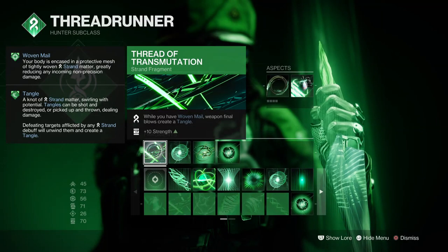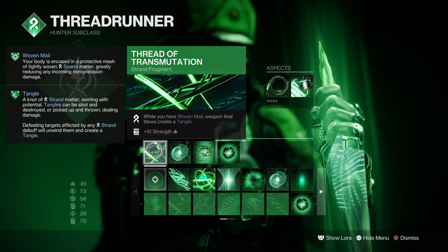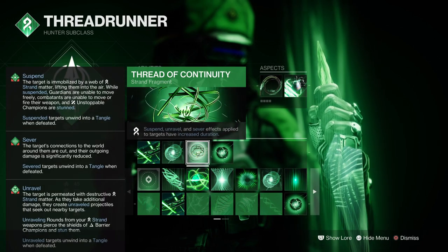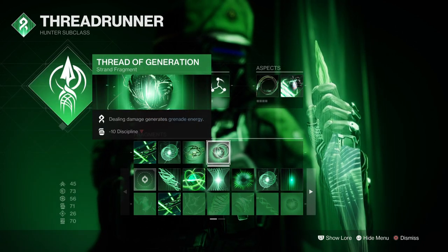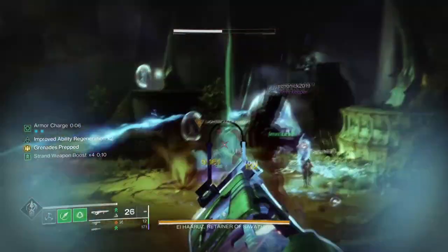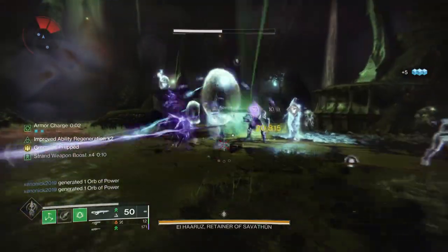For our fragments we have Thread of Transmutation — while you have Woven Mail, weapon final blows will create Tangles. Thread of Warding, where picking up an Orb of Power creates Woven Mail. Thread of Continuity increases the duration of Suspend, Unravel, and Sever. Thread of Generation means dealing damage generates grenade energy. Out of everything being used, Thread of Transmutation and Thread of Warding are the key fragments to have when creating Tangles easily.